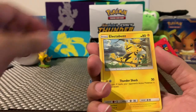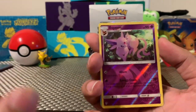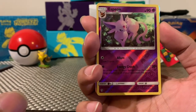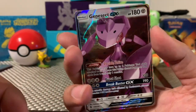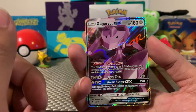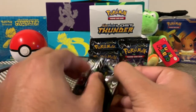Ooh, Flaaffy — do they have an Ampharos in this set? Ooh, Espeon Reverse Holo — that is awesome. So we got Umbreon and Espeon, Dark and Psychic type. For the rare, Genesect EX — this is the third one I've had so it seems like it's a very common card in the collection. Nonetheless that is amazing — Genesect and Mewtwo fought in one of the movies, so he's definitely a badass if you can go toe to toe with a Mega Mewtwo.